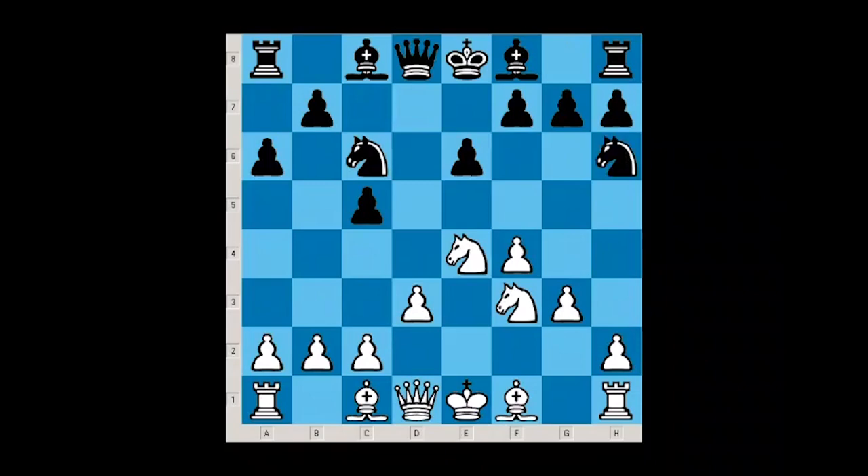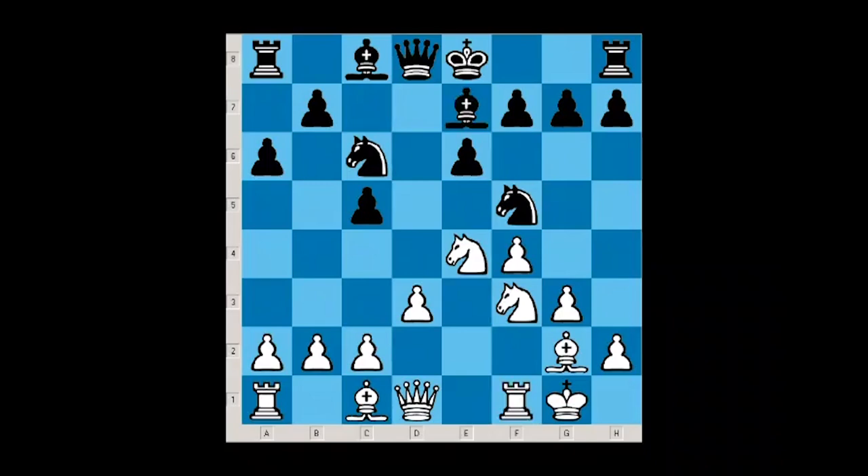Black played Nh6, with the idea of Nf5 to control the central d4 square. After Nh6, Bg2, Nf5, and castling, black played simply Be7. White played c3, and here, for no reason, black played b6. It's hard to imagine that white can take advantage of the bishop on the h1-a8 diagonal. B6 was played in order to play Bb7. The correct move, I think, was castling — but on b6, white went g4, and the game was practically over in very few moves.